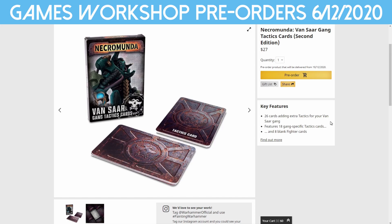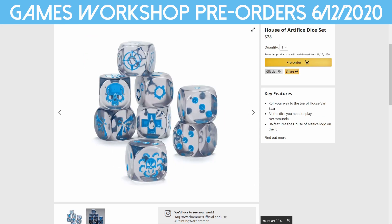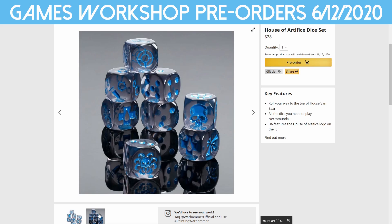We also have the tactic cards — $27 for 26 cards — with 18 gang-specific tactics cards and 8 blank fighter cards, which is always nice to have. And then some really nice dice, actually — $28 for these dice. I really like them. They're clear and see-through with the Vansaar sigil, which is very spidery. I don't think you'd have too much trouble seeing the icons once you've rolled them. Give us some more clear dice, please, Games Workshop.